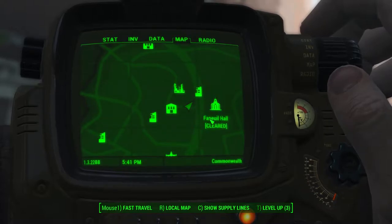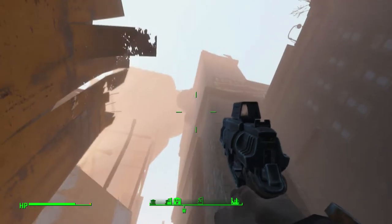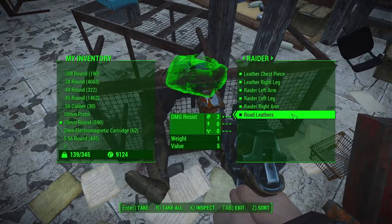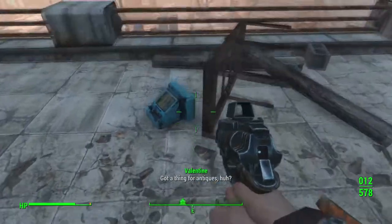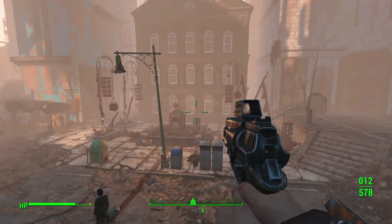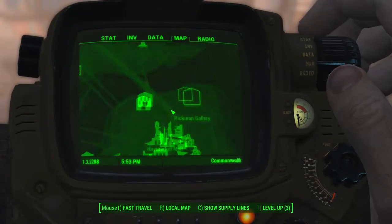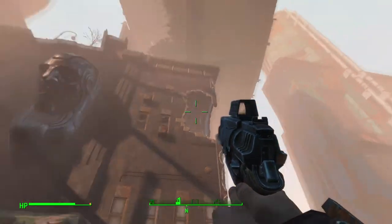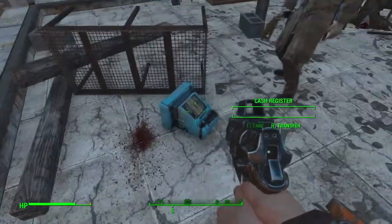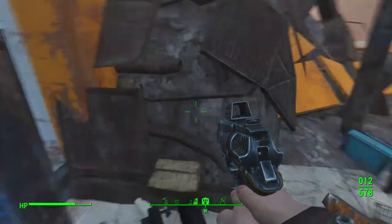There's Faneuil Hall — it's a little bit to our right. We may have been looking at that building because it looks like there's another face up there. There's a raider here; he doesn't have anything I'm interested in, but there's some pre-war money. This is weird how cleared out this is. Oh, there's a person there — are you a good person or a bad person? Wait a minute, that is Faneuil Hall that I'm looking at. So I guess we were looking in this direction and we saw the face when we were on top of Faneuil Hall. This is probably a raider that we killed and already looted.